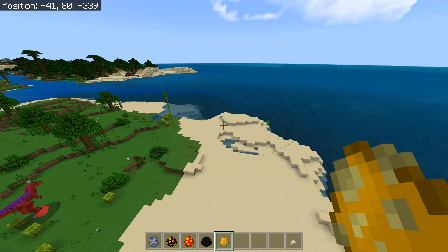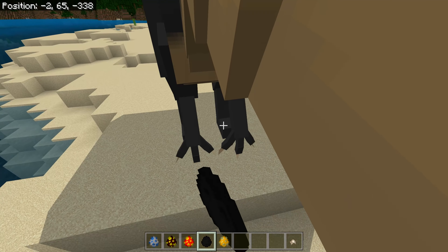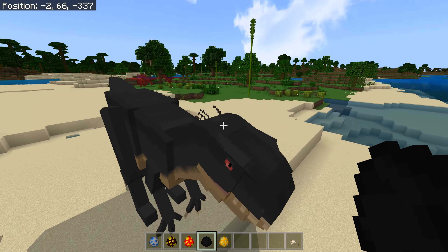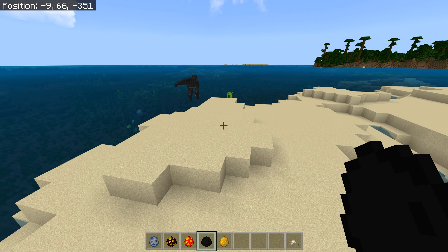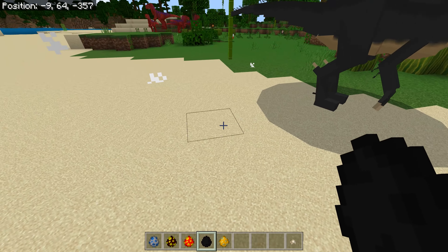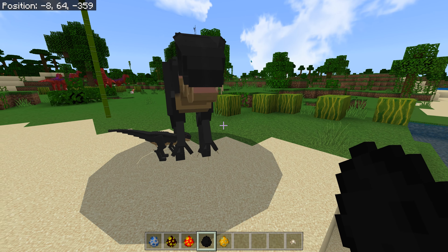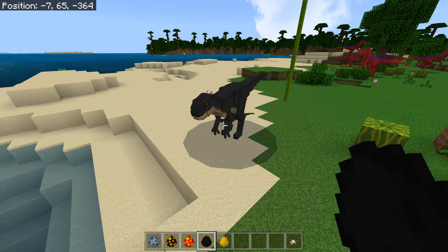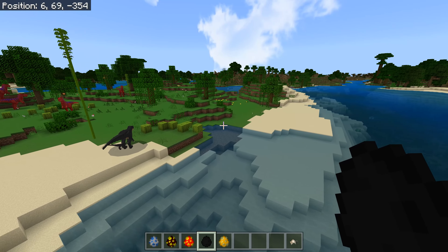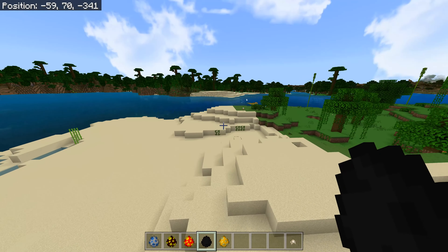Last but not least of the new ones is Scorpius Rex. Now this is a wonderful model. Let's just bring another one out - we'd like a baby one. There's a baby Scorpius Rex! Absolutely brilliant. Superb. So what we're going to do for the rest of the video is go into ray tracing. I just wanted to show you these at the front because these are the new models.